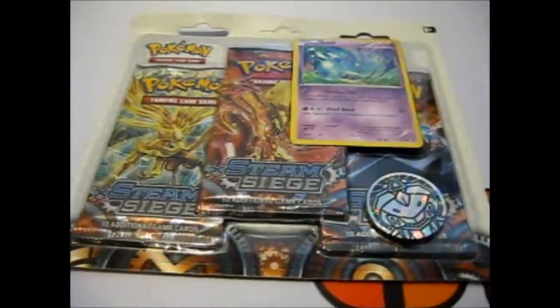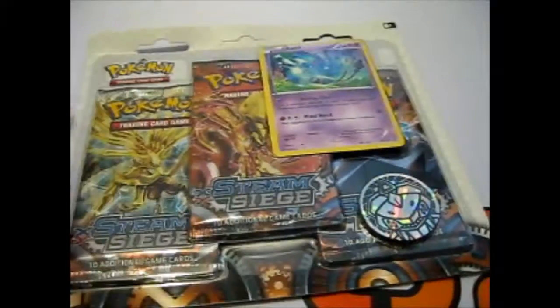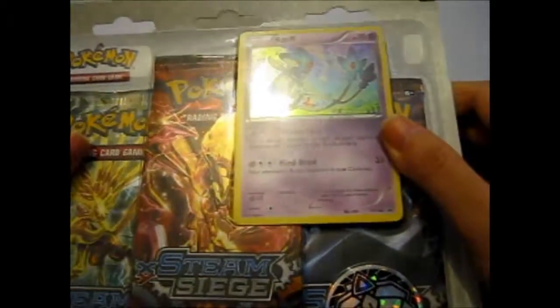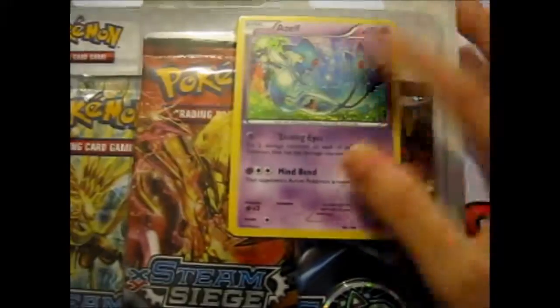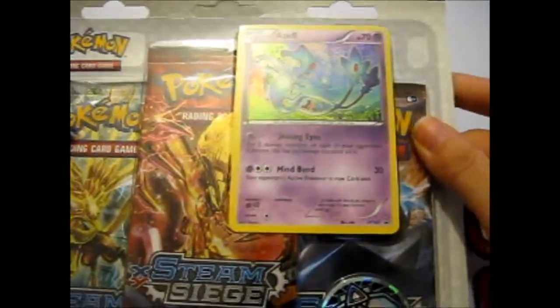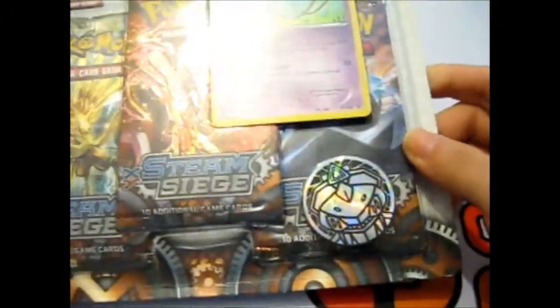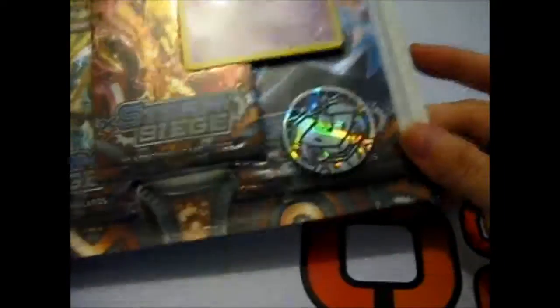Ruth here, and this is the Steam Siege 3 Pack Blister with the Promo Hazel. This is the last one of the 3 Light Guardians I needed to collect, because I totally forgot about them being legendaries for some reason. So that was the last card, that's why I got this blister pack.